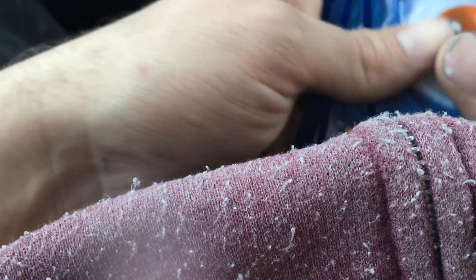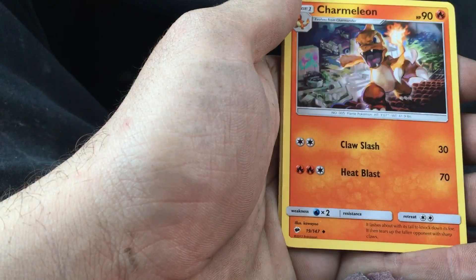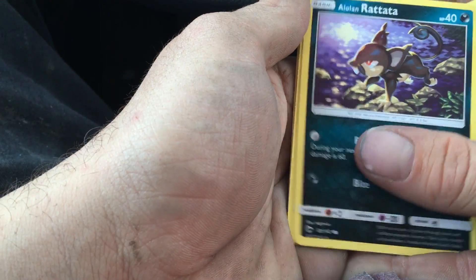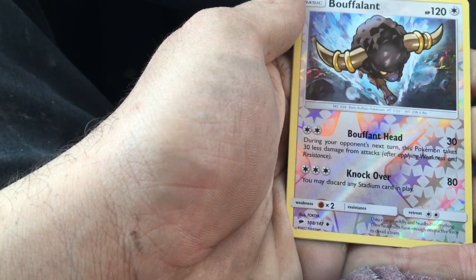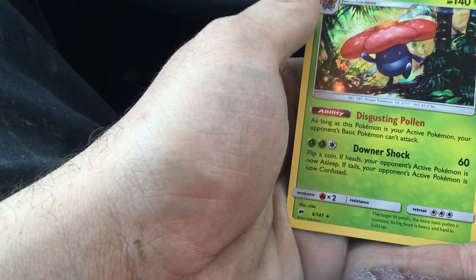Three energy, it's fighting. Alright, we got a Semi-Seer, Porygon 2, Charmeleon, Pansage, Pampur, Porygon, Alolan Rattata, Charmander, Bufoant Reverse Holo, and a Vileplume. Alright, awesome guys.